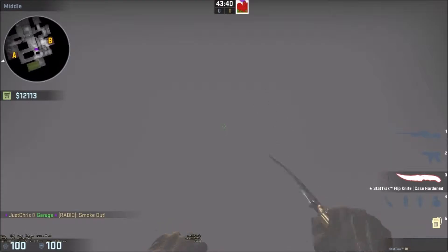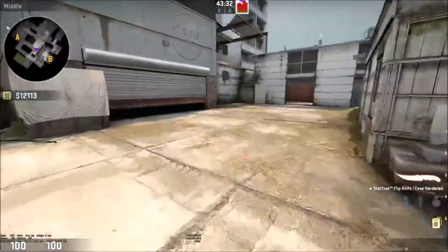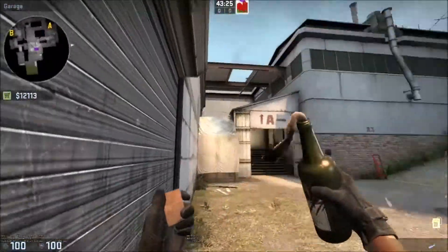Now we look at a more traditional mid take where you smoke off connector and use molotovs to clear close angles, forcing anyone on highway back towards A so they can't contest mid. For the connector smoke, come to this tire mark on the floor, aim your crosshair on this part here, then in the middle of this rust area. I aim it up on this bit and just throw - it lands blocking off connector pretty much perfectly. Watch out for anyone jumping down and hiding in a weird spot around the smoke.